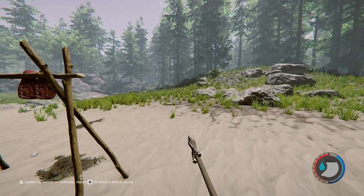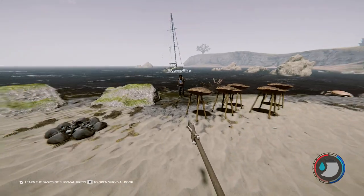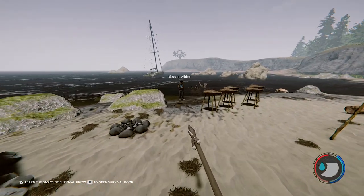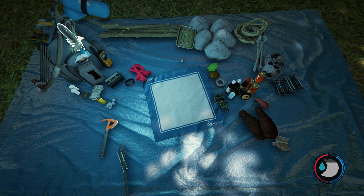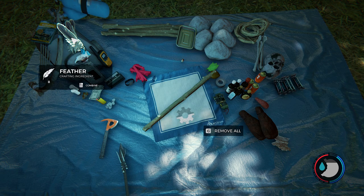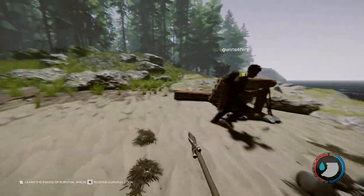The main things we need are rabbit and deer, and then boar later on - but those attack you. I'm making more arrows: one stick and five feathers. Let's go kill things.